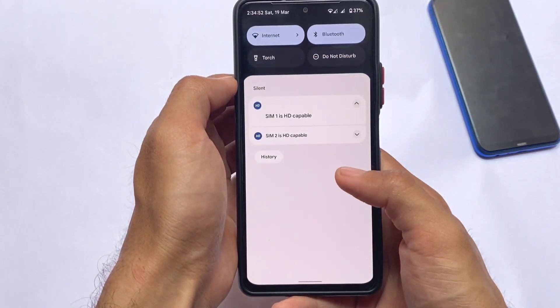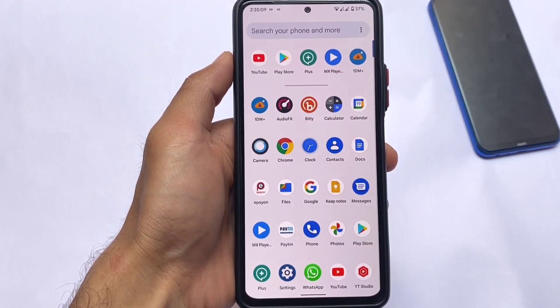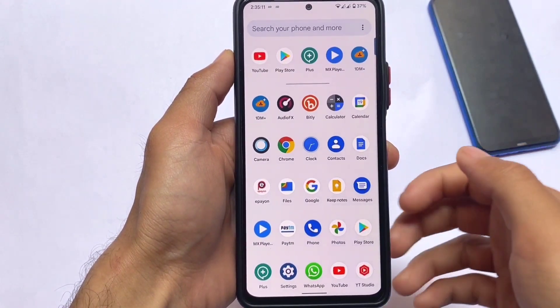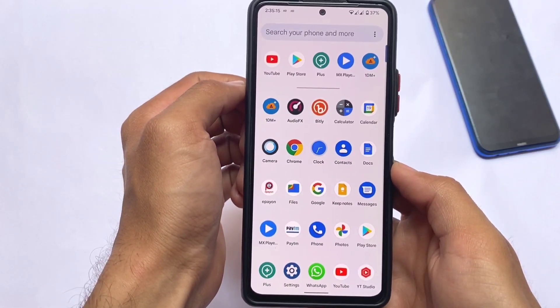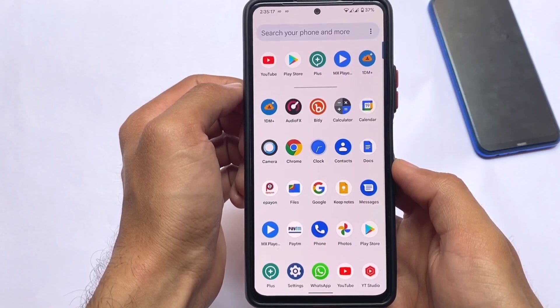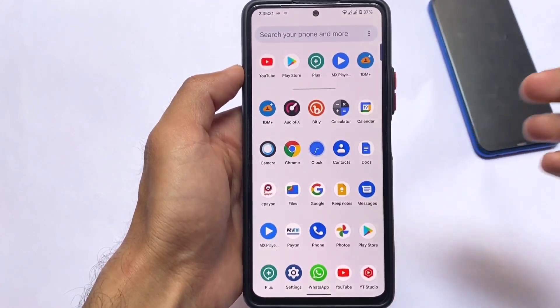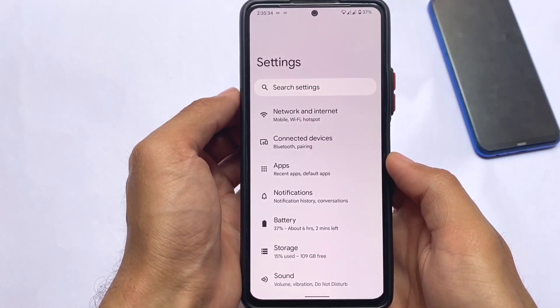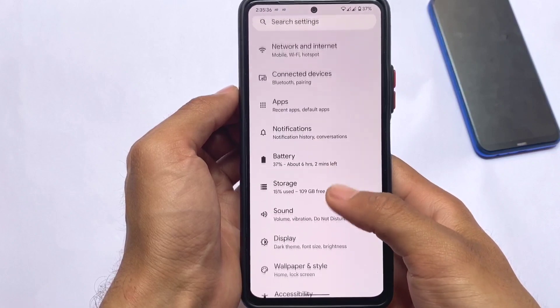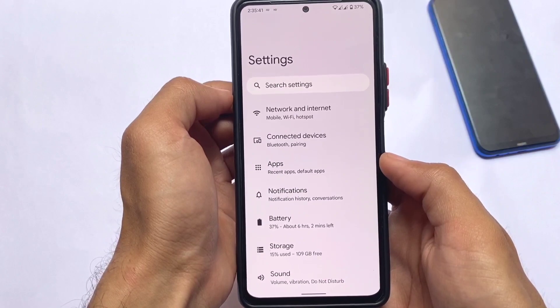LineageOS is looking quite good compared to some other custom ROMs. All the LineageOS apps are here — for example, the audio effects and camera. Since this is a GMS build with Google Play Services, most apps are from Google. LineageOS generally doesn't include heavy customizations, but in this build there are a few extra things here and there, though nothing major.